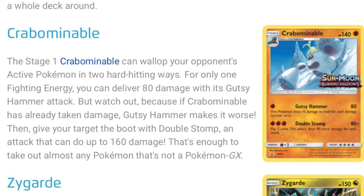Crabominable is okay. It does take one fighting type energy to do 80 damage, but if you have damage counters on it, you do less. Double Stomp takes three fighting type energies — it does 80 damage, and then 40 more for each heads when you flip two coins. I would rather have Seviper over Crabominable. One more thing: Crabominable has a four colorless energy retreat cost, which, if you're planning on retreating it, might not work out so well since you don't have that much energy.